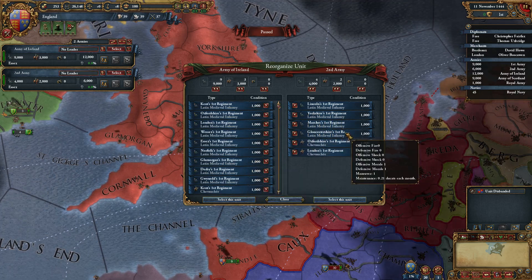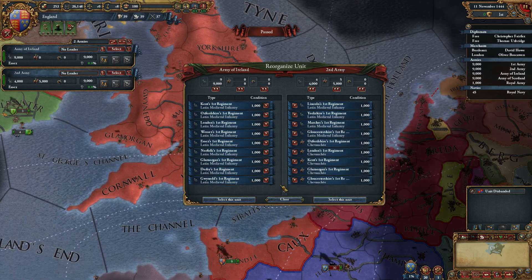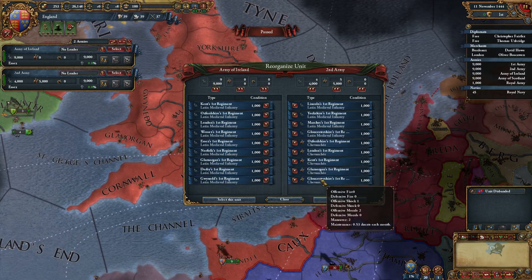You can send one unit over at a time. As well as in CK2, you can press the Z key to send the bottom-right unit to the left.